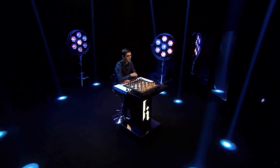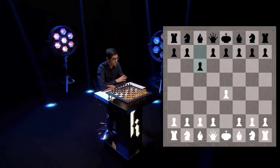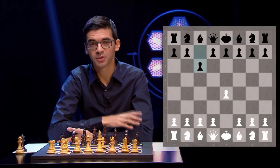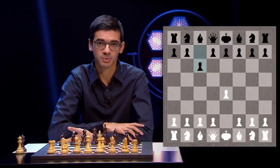The Caro-Kann is the opening you can play against 1.e4 with the move c6. It has a reputation of being a very positional opening, and it has been played by some great players of the past like Anatoly Karpov and Vasily Smyslov, but also more modern players like Vishy Anand, and even Magnus Carlsen played it in a match for the World Championship title.